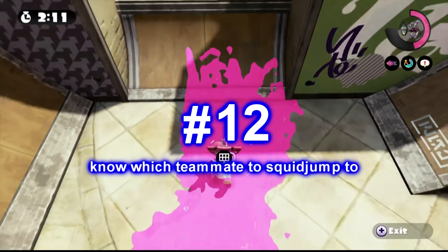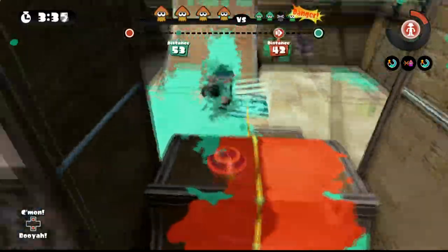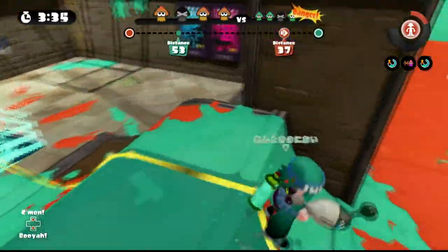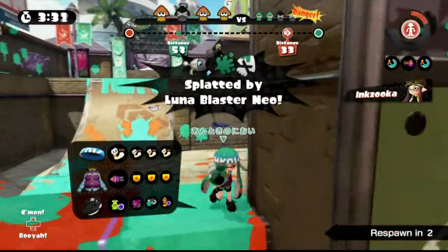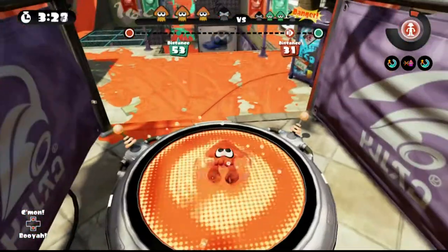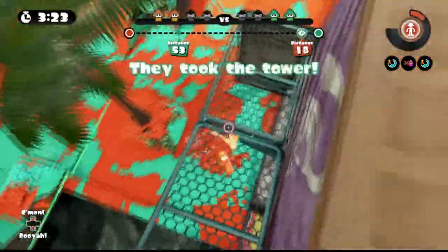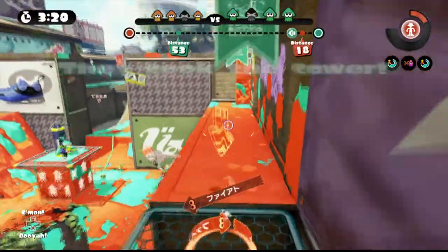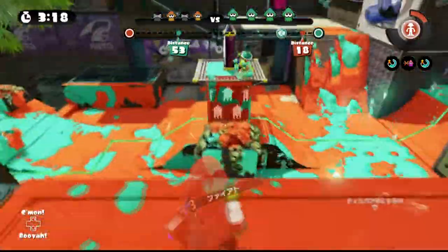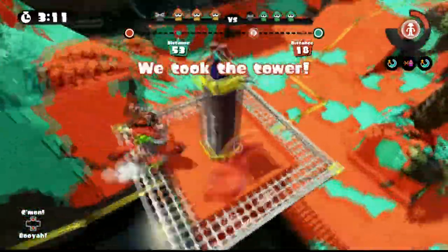Number 12: know which teammate to squid jump to. Sometimes when you get splatted, you feel this sense of urgency that you need to get back to the front lines, get back to where you died, to where your teammates are so you can help secure the objective. And so everyone gets this tendency to squid jump to the teammate that is closest to the objective. And that makes sense, right? Because squid jumping to your teammate at the front lines is a lot faster than swimming to them.